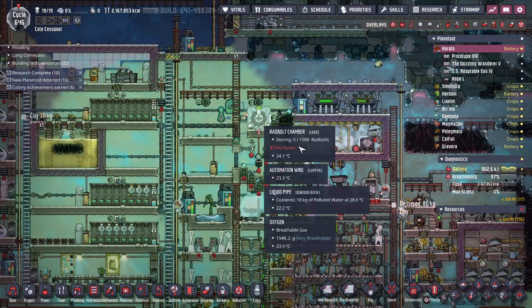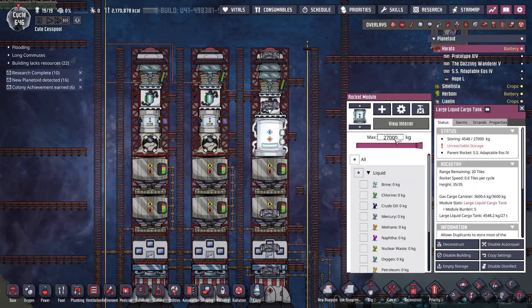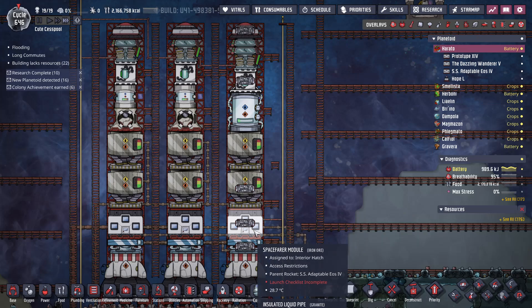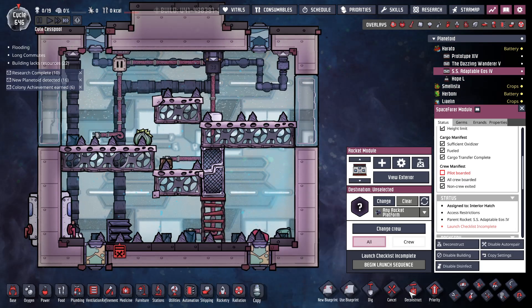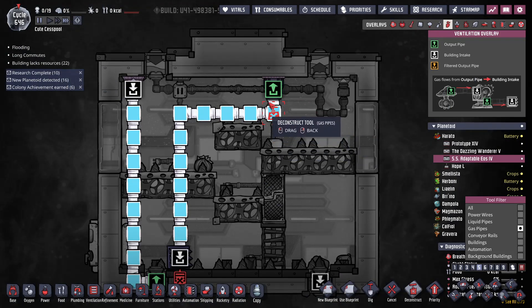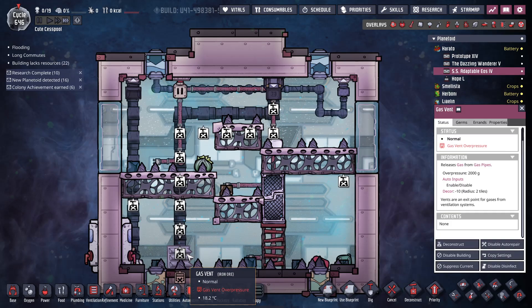Now that we are set on power it's time to pump in a whole lot of water — 27,000 kilograms. That's gonna take a while to pump, but in the meantime I need to make an electrolyzer system and sweep all of this. So let's just keep cleaning out buildings. I think my gas pipes are probably in the wrong place as well. Let's just clean all that out. Do it right, do it once.